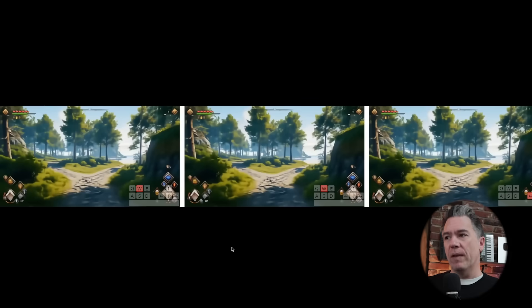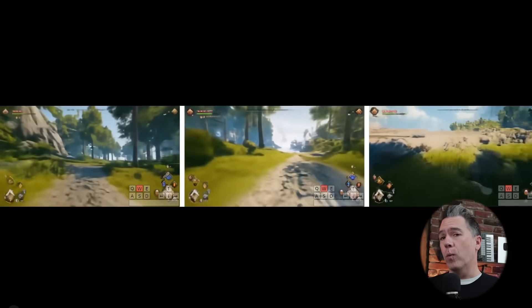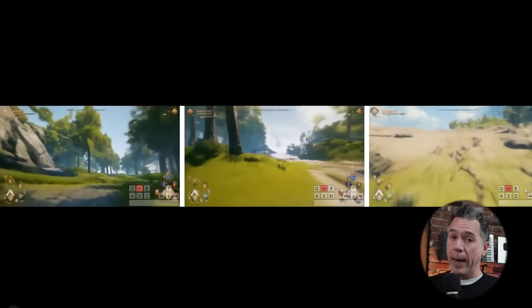The model understands what sand is, and it can even generate whole new areas that it has not seen before. In this example, we have a fork in the road and we can find out what happens on the path not taken. All three examples begin in the same position, and the demo then takes us through three different alternate paths — one going left, one going right, and one turning around.